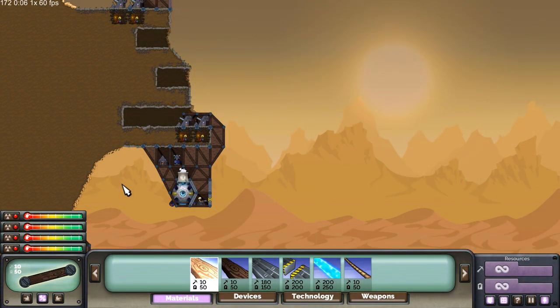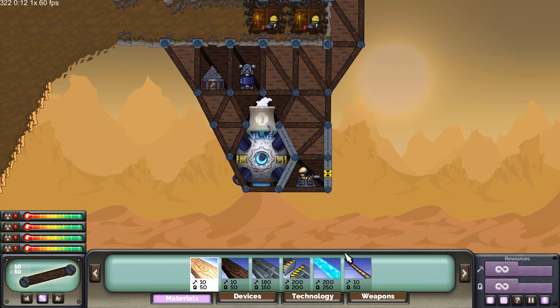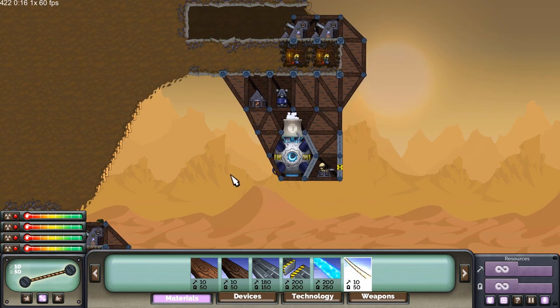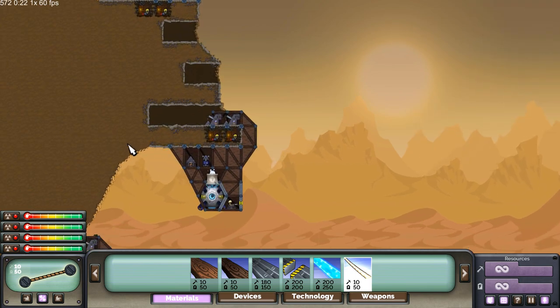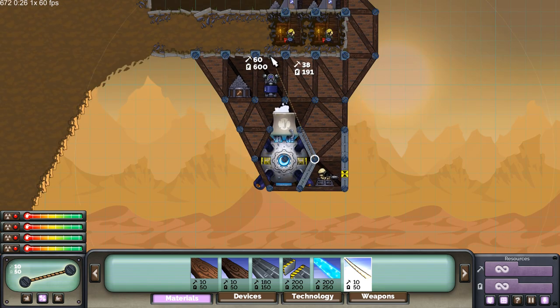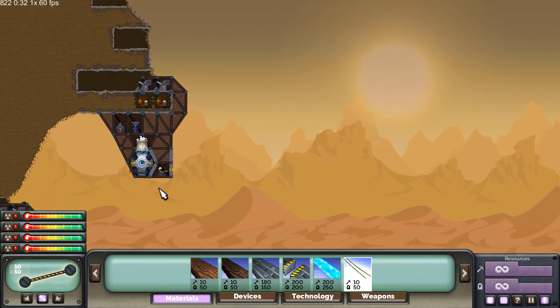Hello, my name is Viva Wolf and welcome to this Forts tutorial. Today we are going to be talking about moving your core — when you should and when you shouldn't. Right now I'm loaded into Ziggurat 4v4, and I'm going to first show you guys how to move your core and then talk about when you should and when you shouldn't.